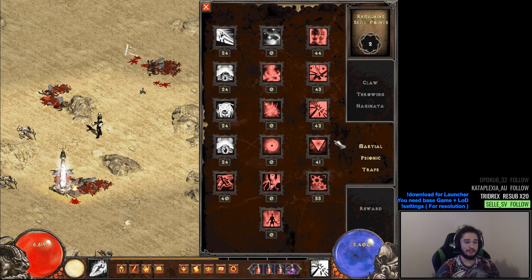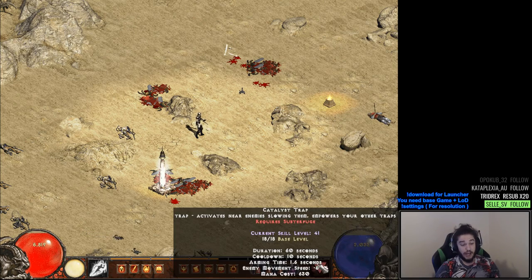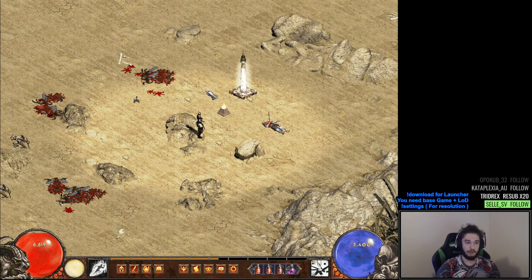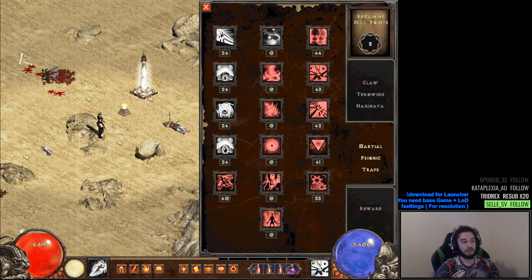Next up is Catalyst Trap — basically a support trap. You put it down every 10 seconds or so. It creates a little area around it, and any trap inside it while casting does literally five times damage — it won't be that strong at the beginning but as you scale it up the total damage scales noticeably. It also slows monsters inside it, which is nice.